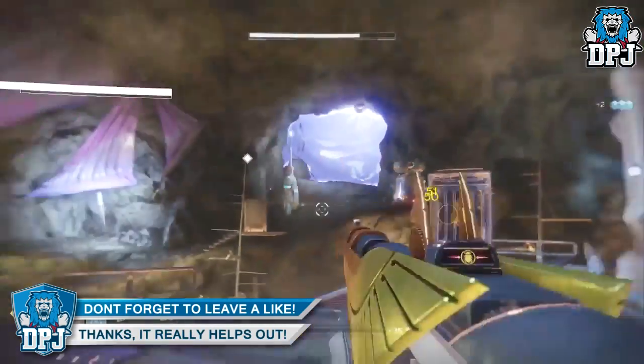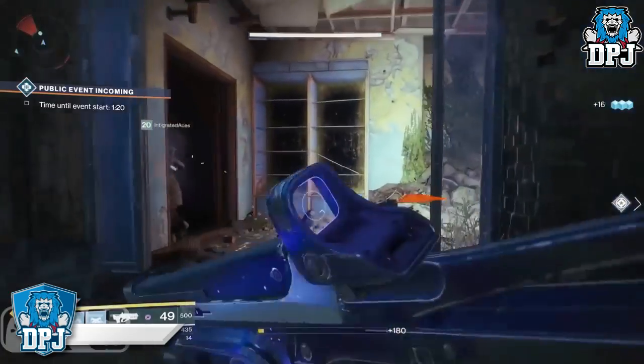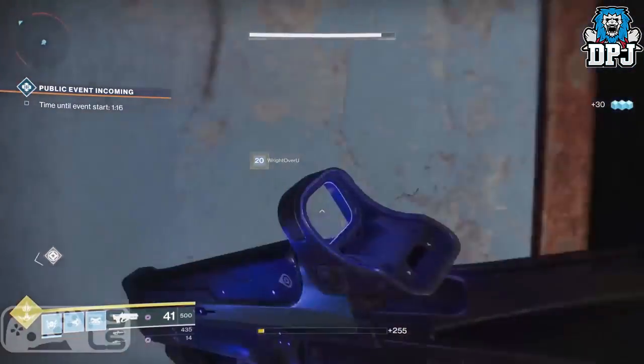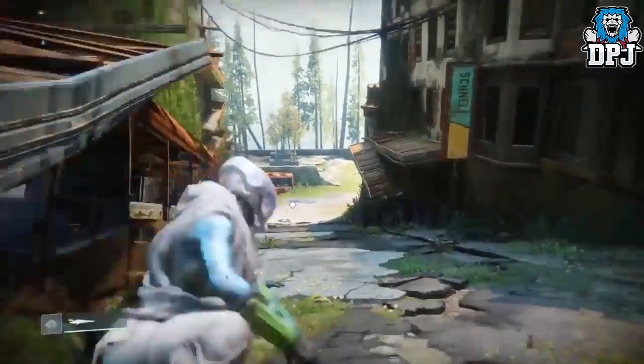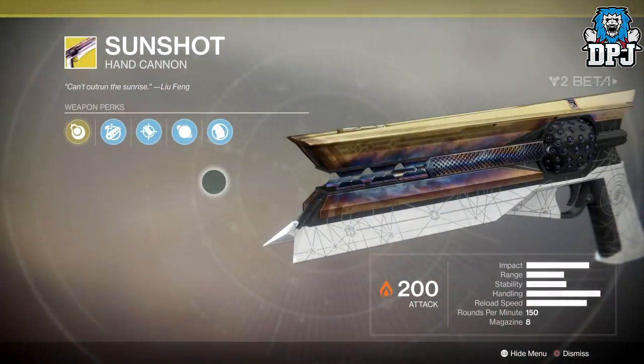We also have Vigilance Wing, which is that epic looking five-round burst Osiris weapon. For energy weapons we have the Hard Light, which you can actually change its burn type whenever you want. We have Fighting Lion, Risk Runner — which is the SMG Warlocks got to use within the beta — we have the Graviton Lance, which is that epic looking pulse rifle, we have Skyburner's Oath, and we have Sunshot, which is the hand cannon Hunters got to use within the beta.